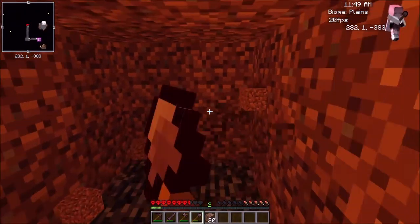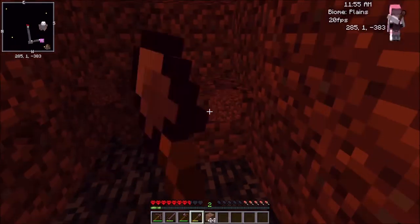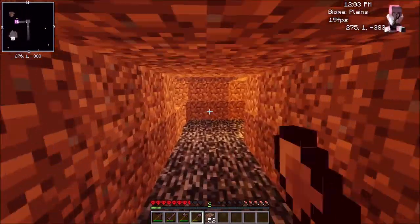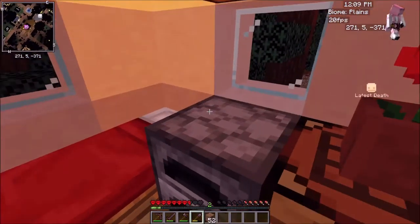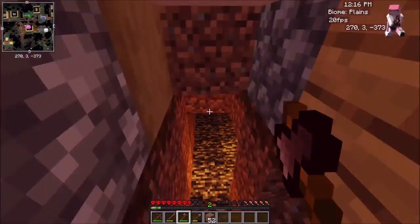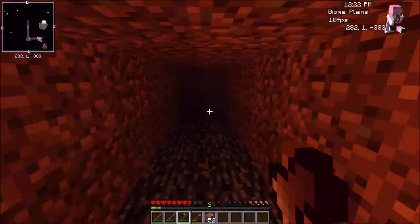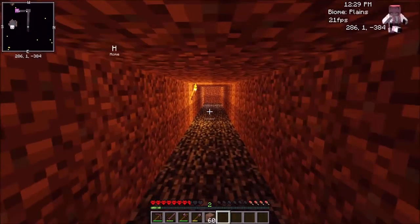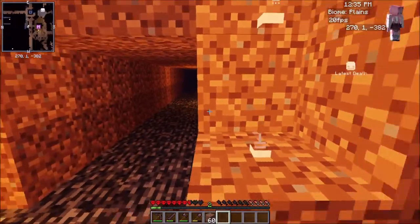Basically, dirt is going to convert into cobblestone, and you put cobblestone with a flint and it will give you a coal nugget. Then you put a bunch of coal nuggets in a box in your crafting table and it makes an actual piece of coal. Then you put three coal with a flint and it will make an iron nugget. There's going to be a whole process like this for every ore until it gets up to the highest one, and I'm actually going to make a pink diamond which is a new ore.